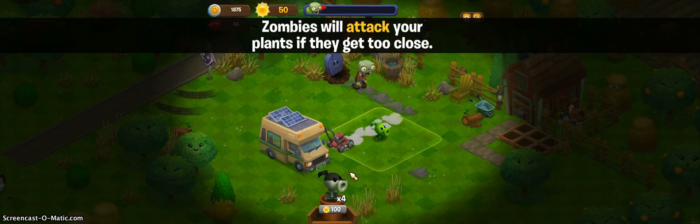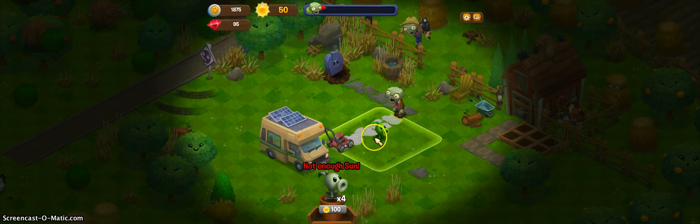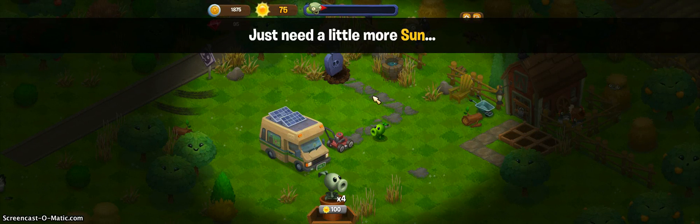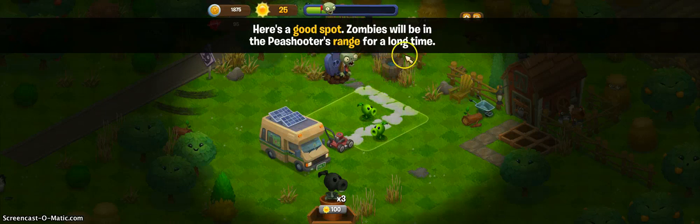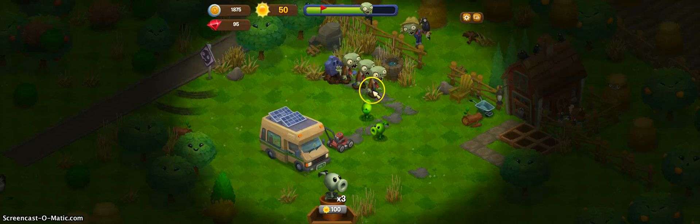Zombies will attack your plants if they get too close. Protect your RV from zombies. Shoot, shoot. No, no. Not enough sunlight. Just need a little more sun. Final wave. Here's a good spot — zombies will be in the Peashooter's range for a long time. Three? That is not fair. Four — are you kidding me? There's five. Darn it.